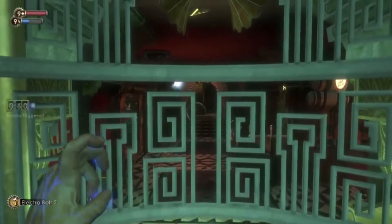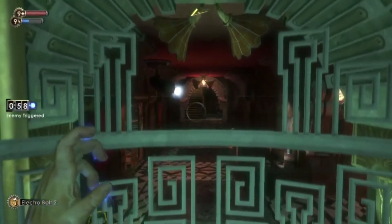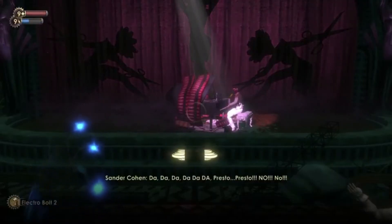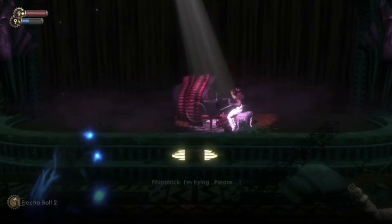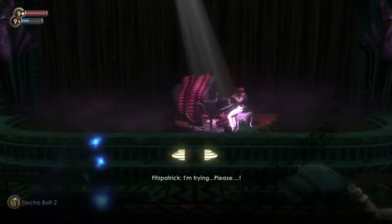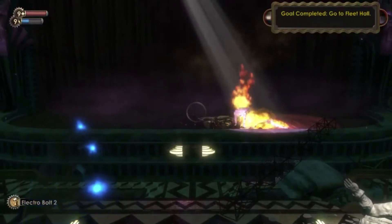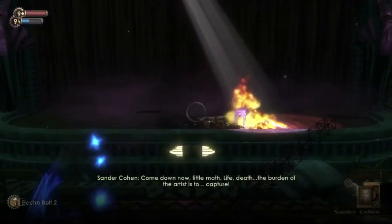All of this with minimal distraction. Once you reach the main hall, that's where the show really begins. You see a man named Fitzpatrick strapped to a piano covered in explosives, being forced to play it exactly how Cohen wants. He fails and it explodes. Cohen rambles on more about the importance of life and death in art and wants you to take a picture of his charred corpse.